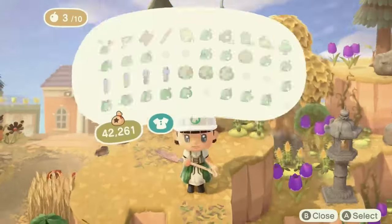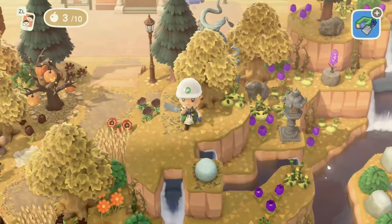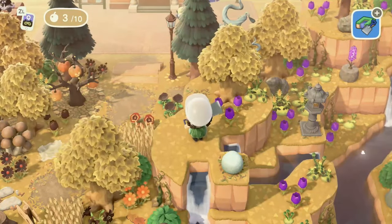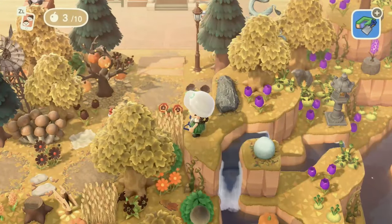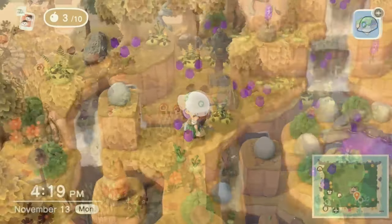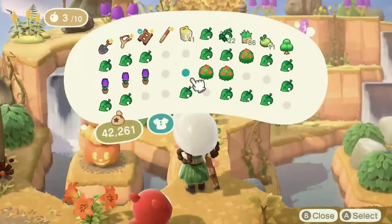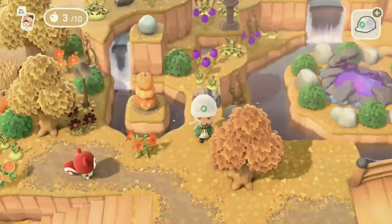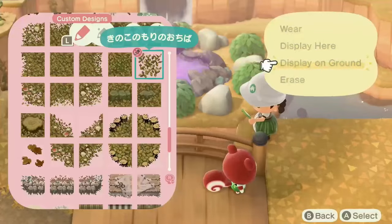I really love the way it came out, especially at night. This island will be saved at night — it's going to be a Halloween night themed island. I used all the glowing items here and all of the DIYs I've acquired, and some of these DIYs have been a real challenge to get. The decoy duck — that was no joke — it took me inviting a smug campsite villager over and over and over again to get that DIY.